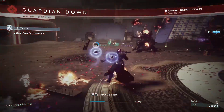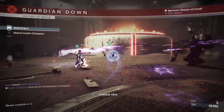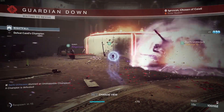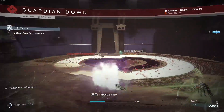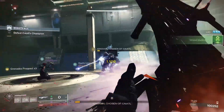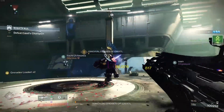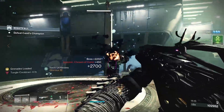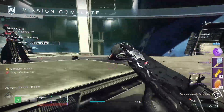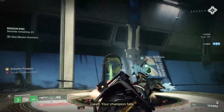The Quicksilver Storm catalyst is super super dope overall. It's the ultimate tool to suspend enemies, and with someone running Divinity as well the damage potential is huge. Suspending champions is particularly nasty — this could be insanely good in Grandmaster Nightfalls.